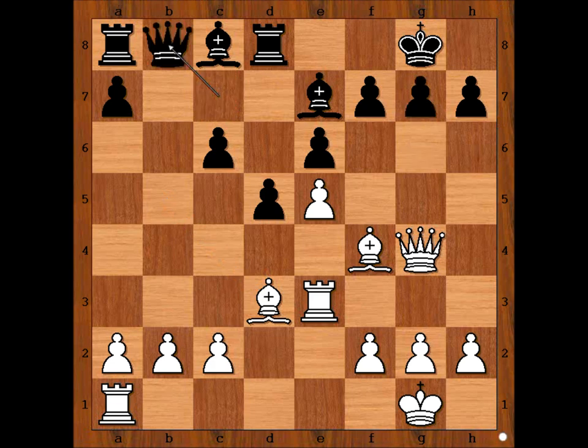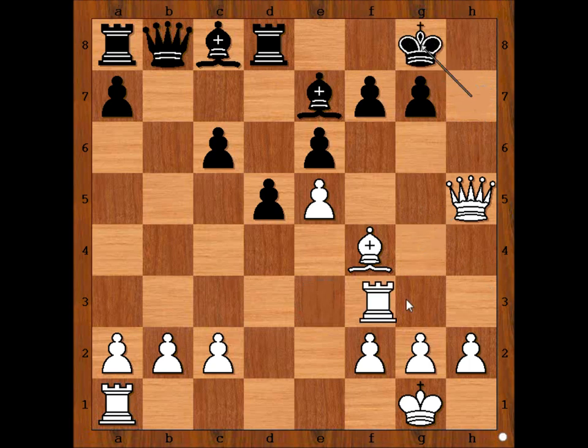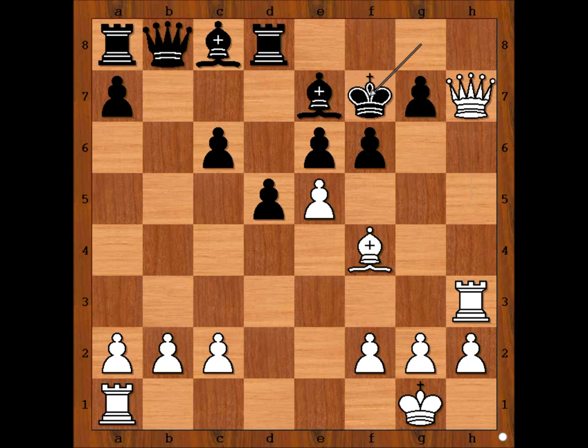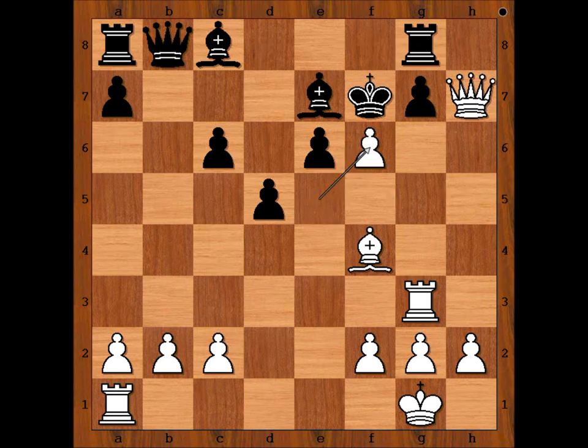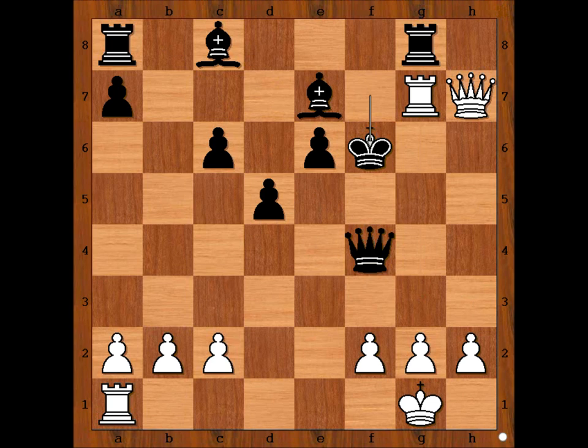If, for example, Queen to B8, then we would have a Bishop sacrifice on H7. Then King takes Bishop. Check. King to G8. This is just one possible continuation. Then check. King to F7. Rook to G3, threatening Queen takes on G7. Defending. Pawn takes pawn, attacking the Queen. Queen takes Bishop. Check. King takes pawn on F6. Rook takes Rook. And white is winning.